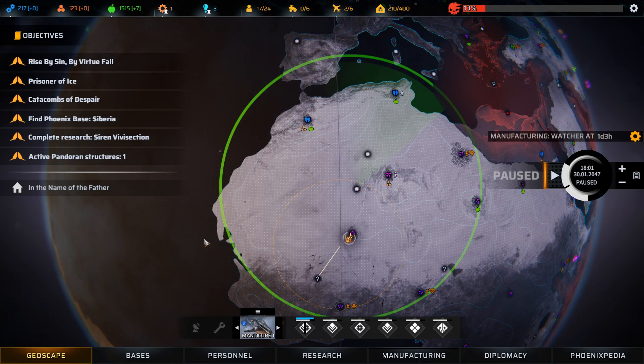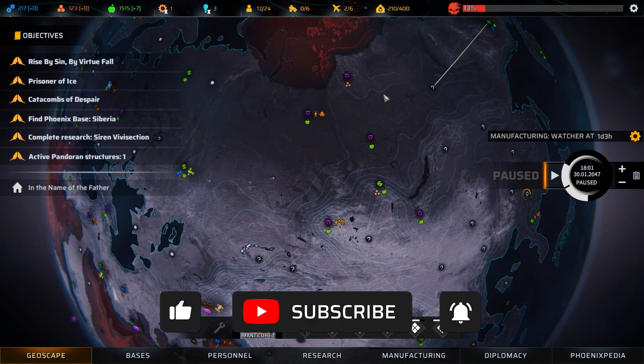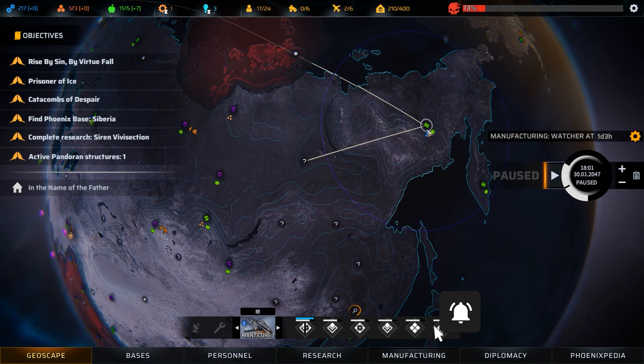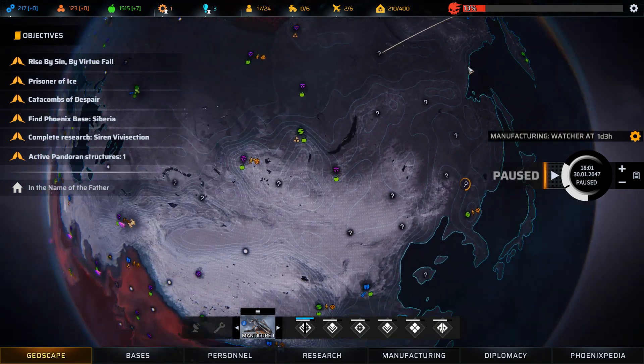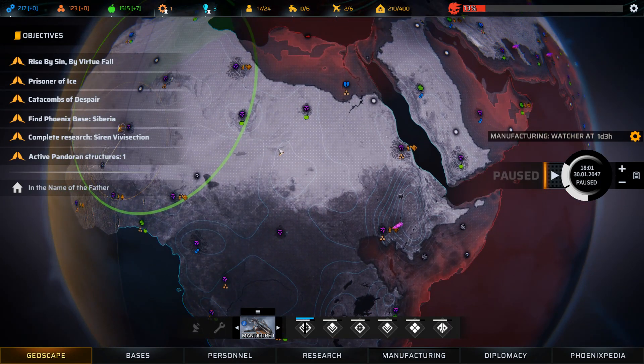Hello and welcome back to Phoenix Point with the Blood and Titanium DLC. We're going to continue on directly from where we finished in the last video, with our Manticore heading down to investigate a point of interest in West Africa while our Thunderbird heads into Northeast Asia. We're going to start an area scan to see if there are any more havens around.